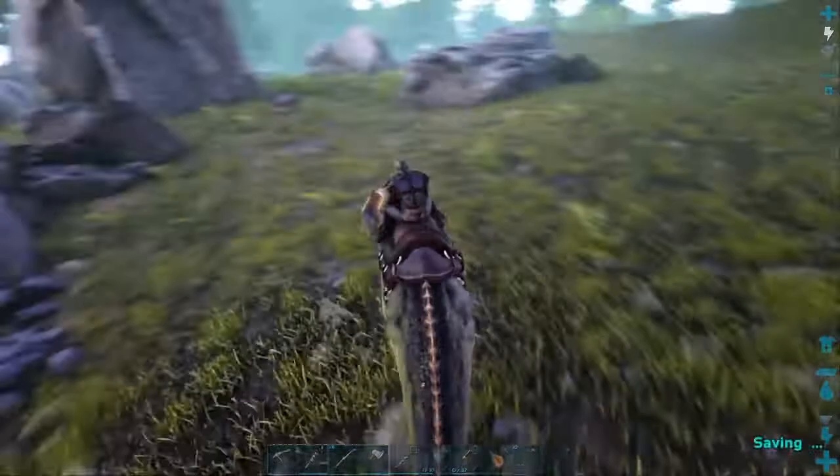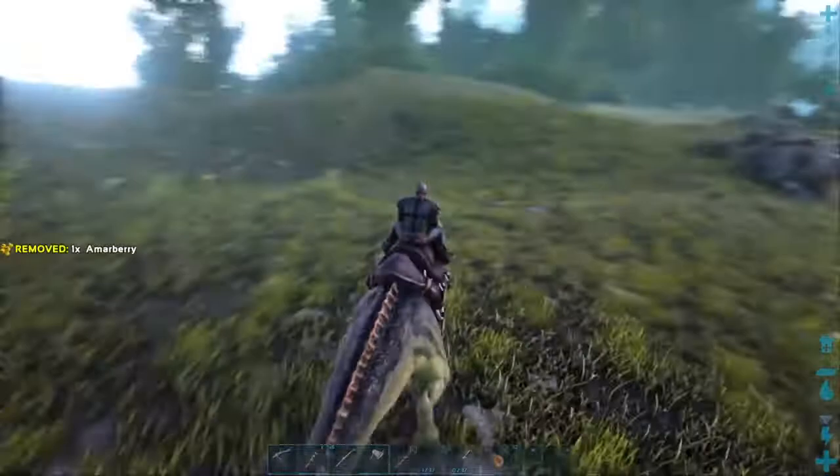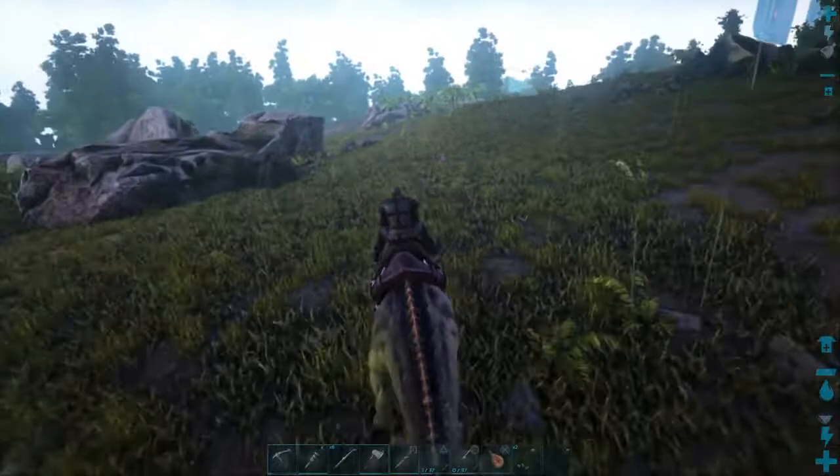I want to go down this little path and around. I lost you guys. Don't go that way — come back, because he just said there's a big cliff there.